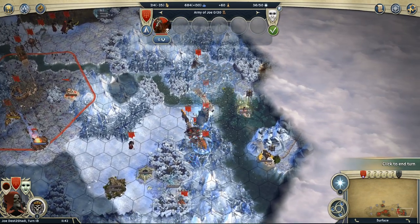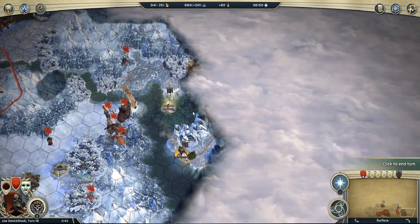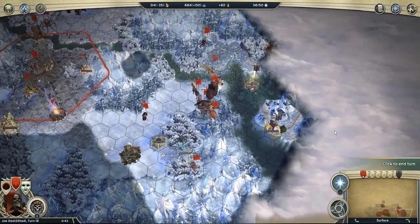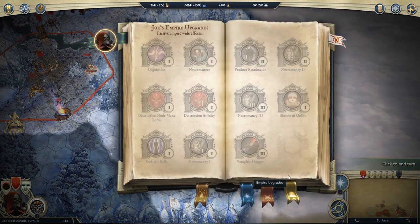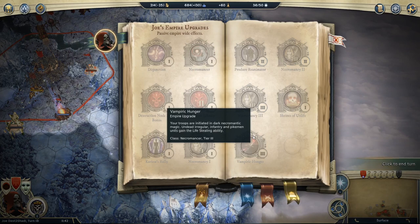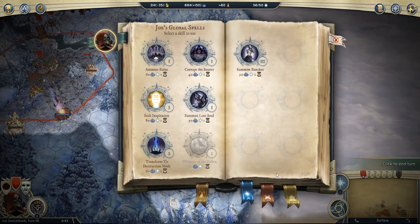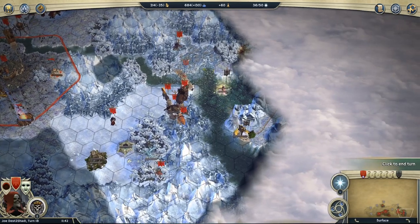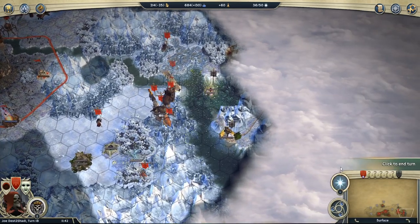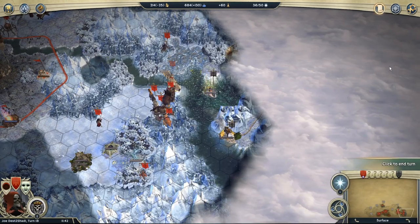I picked up this Manticore Rider from in the dungeon. I will show that battle in a second because it was really dicey, but it worked out okay. Vampiric hunger is good for your infantry to stay alive longer. Summoning Banshees these days is a priority for me. So let's take a look.